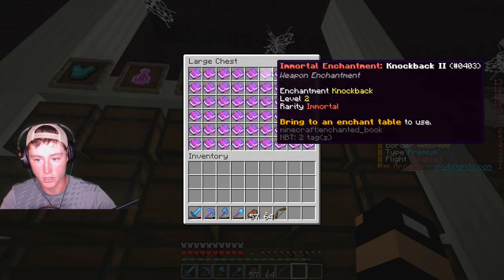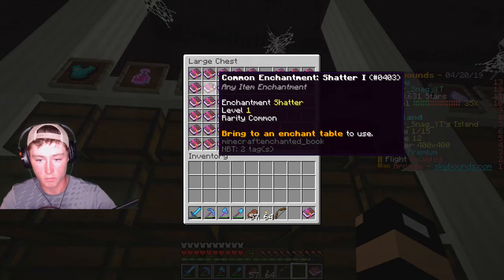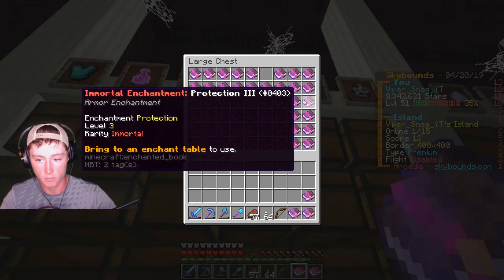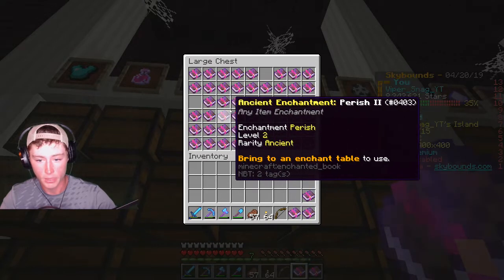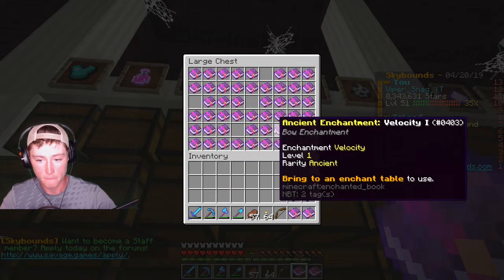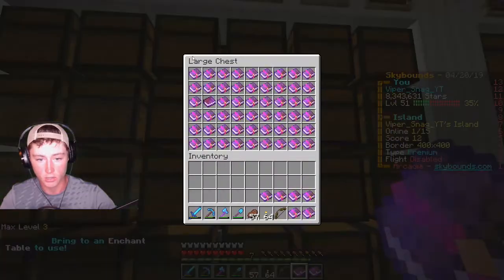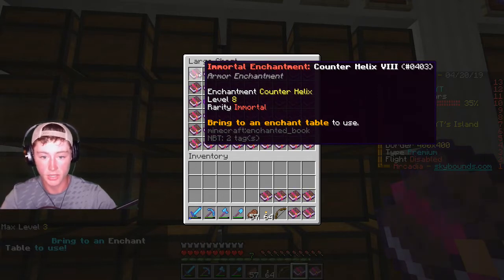Knockback 2. I'm just going to take everything that I can use on a bow, and then pick out which one is best. Not many of these are bow enchantments. There's unbreaking one. Power. Even if they're not that good, I'm still going to take them, just for the heck of it. Reflection. I don't think that's for bow. Velocity. I don't know what the difference between power and velocity is. More velocity. Reflection. And shatter. Let's look in this one. Counter Helix — I don't know what that is. It seems really good though. That's Counter Helix 8 — that's for armor.